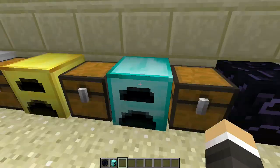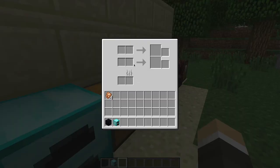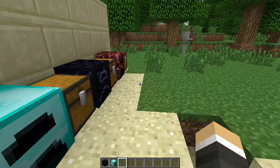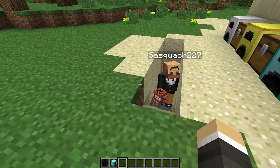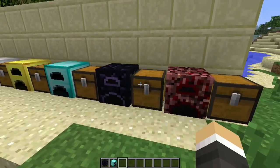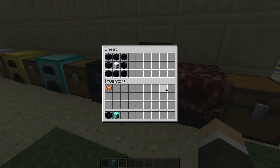This one has two different slots — oh, it smelts two items at a time! I get it now. That one smelts two at a time, and it's crafted like that.